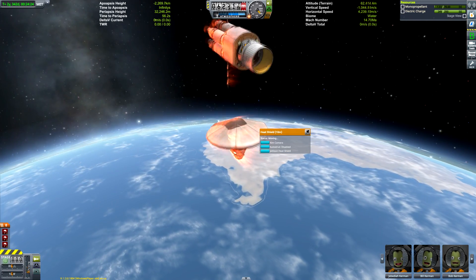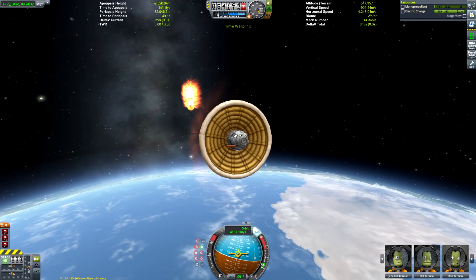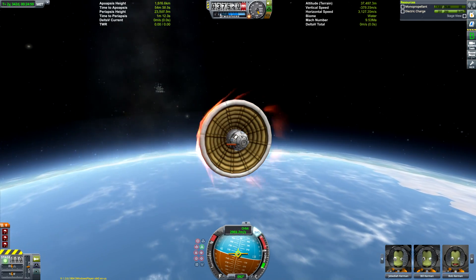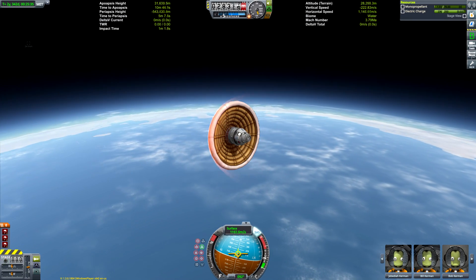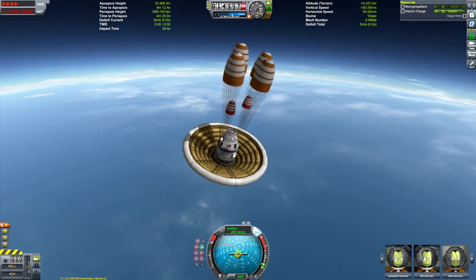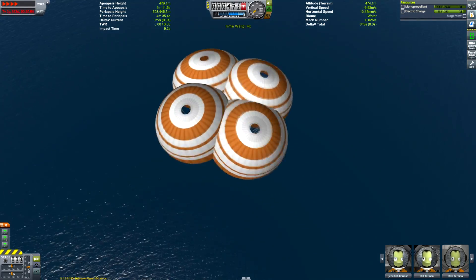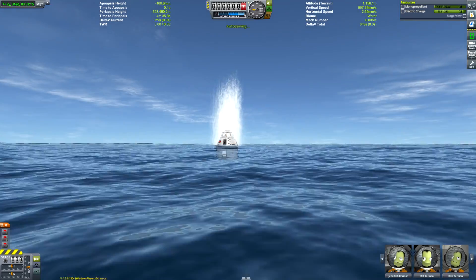Here we are at Kerbin with a periapsis of 32,000 km — very low — and we're going in very fast. Luckily we have this gigantic heat shield. KSP Paul plays at 110% re-entry heating, so good on him. This heat shield can still handle 110% re-entry heating, probably 120% but I haven't verified that. I used the inflatable heat shield because it does a better job of shielding both command modules — the ablative one tended to not shield the lower command pod as well. We're safe now in the lower atmosphere with parachutes deploying. We detach the inflatable shield and begin our splashdown.